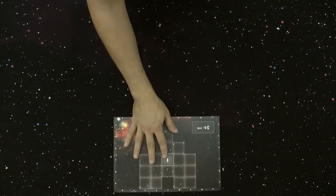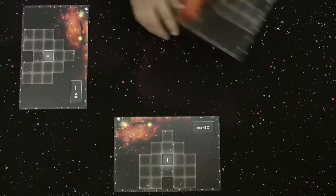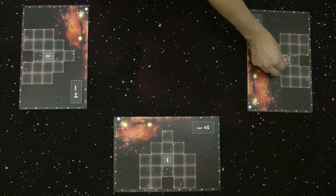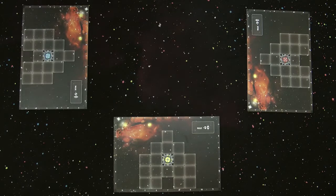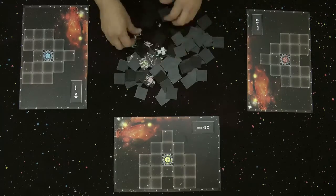Give each player a spaceship board for a class 1 spaceship, as indicated in the center of the board. Each player also gets a pilot cabin of their chosen color. Place this in the center space of the spaceship. If playing with less than four players put the other pilot cabins back in the box. Turn all the other components face down and mix them up in the middle of the table to form the warehouse.